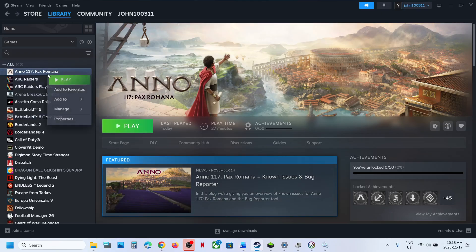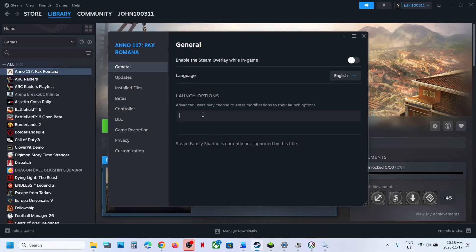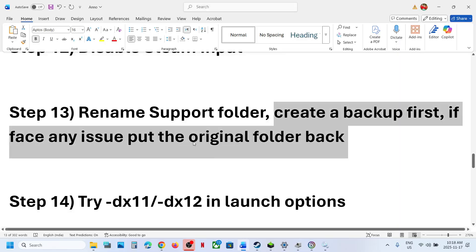Still not working? Try DX11 or DX12 in the launch options. Right-click the game, select Properties, and in the Launch Options type -dx11. Launch the game and check. If that does not work, change it to -dx12, launch and check. If still not working, remove the launch option and follow the next step.